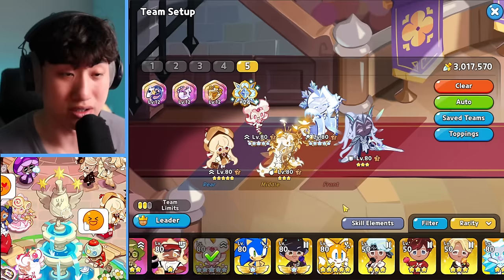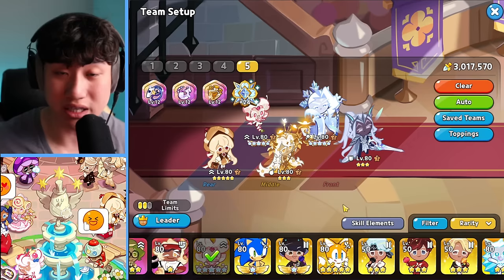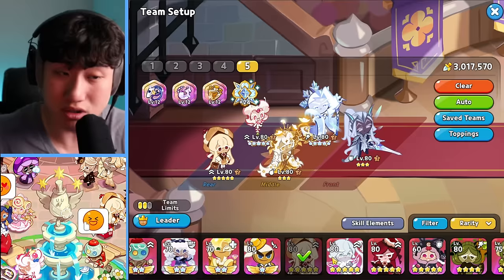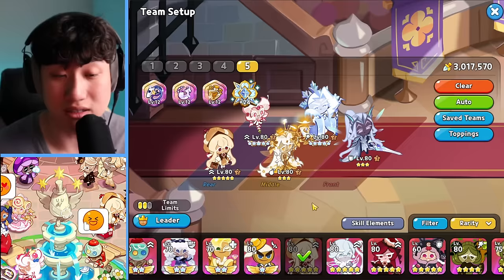You can still use the older comps — what you guys have with Parfait, Snapdragon, Icyc, or Yeti with the other cookies like the triple DPS or the triple tank. Crimson Coral, Elder Fairy, Holaberry — those kind of comps are still going to be good. But if you are someone who wants to use Caramel Shoe and variations, then you might be able to utilize her.